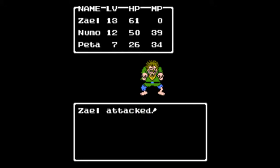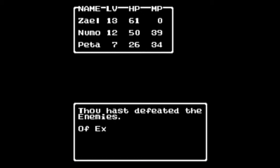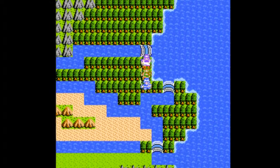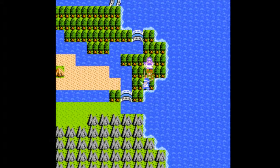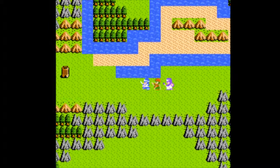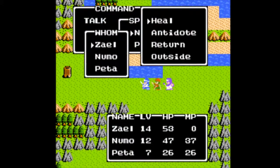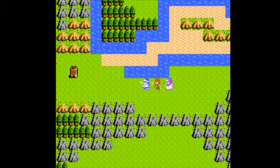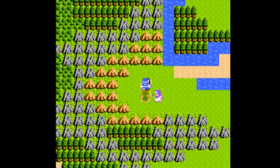Since they're undead, I might as well bring this up — they are not weak to fire. The attack magic in this game, even though it's named after fire, shares the same element. And there's the tower we want to go to. Towers are pretty much the game's main dungeons for the most part — there's quite a few of these from what I remember.